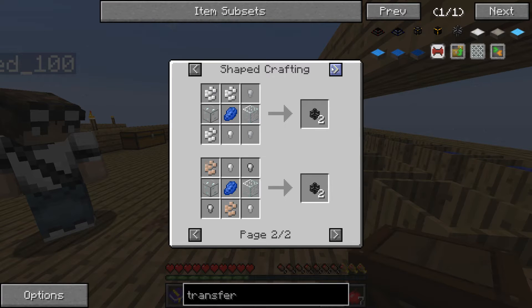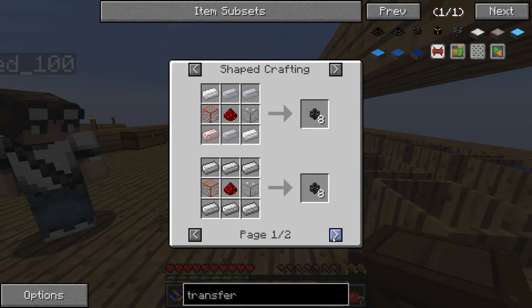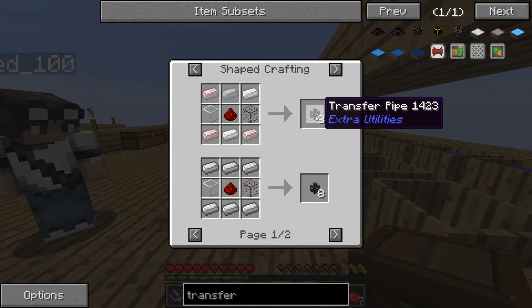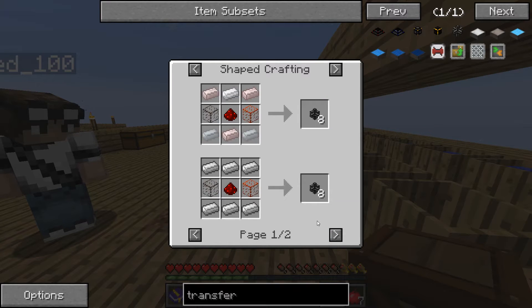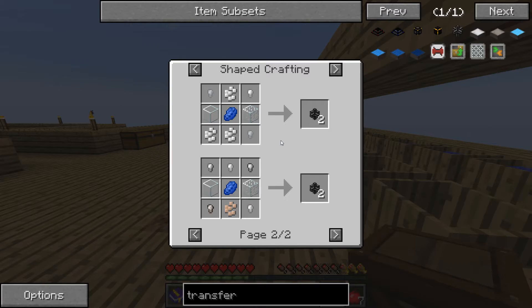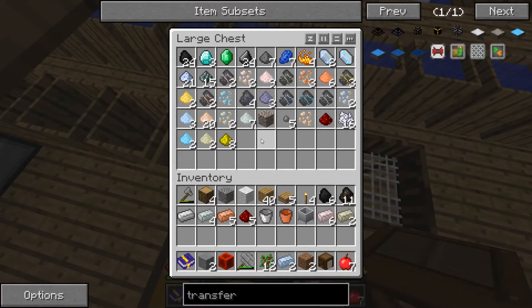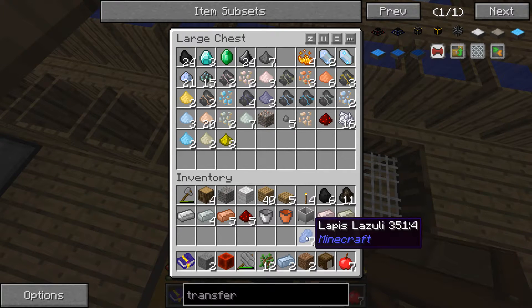Yeah, look on page two. I'm looking at the different pipes. Look at transfer pipes. I think it's the same - two glass, loppies and nuggets. Get the nuggets, but you only get two instead of eight. We need one, right? Yeah, I guess. I'd rather use the other thing, honestly, cause we're gonna need them anyway. Just use iron and glass - we have a ton of iron.